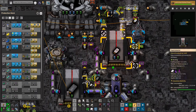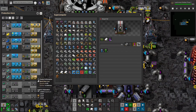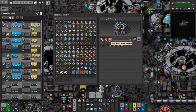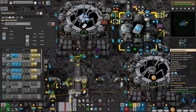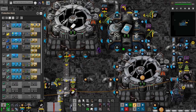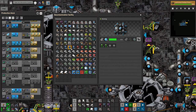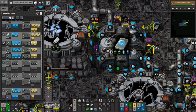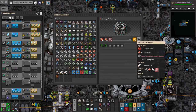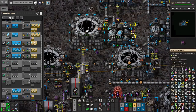We need blank data cards, not machine learning data. The polished data storage only makes 0.8 per second, and this uses more than that, so I may need to put some speed modules in these. We've got plenty of power, but I may need more of these at some point — we use blank data cards for pretty much everything.